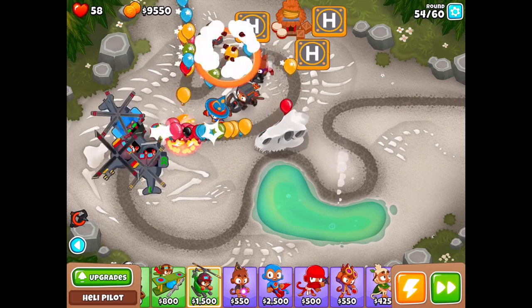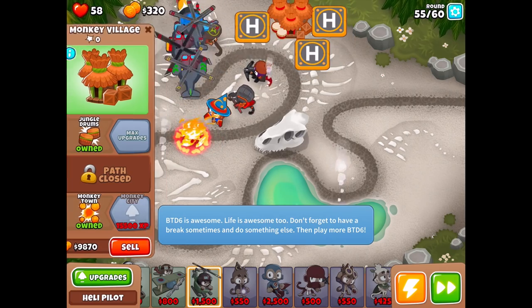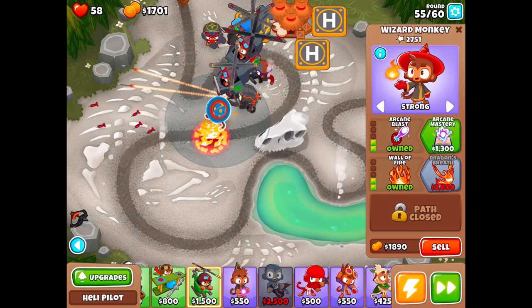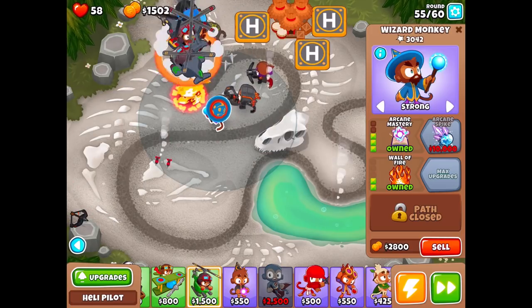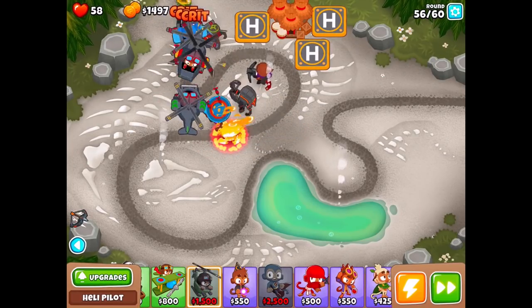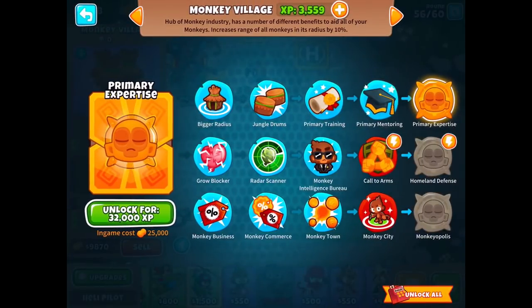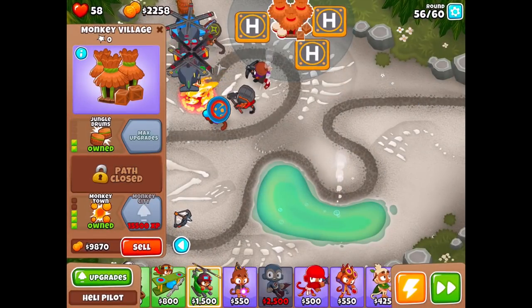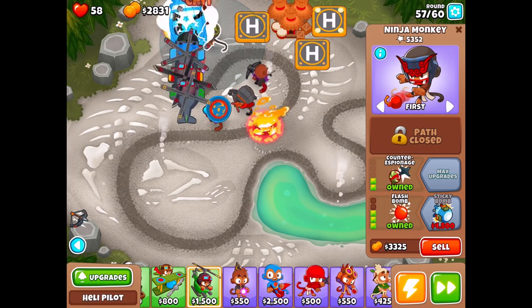A little bit more cash — boom! Now we're going to earn up money even faster. Should we do Arcane Mastery? I think so — much longer range which is always great. Arcane Spike is super expensive so I'll just get rid of the skull obstacle. We need 15,500 for the next big thing so that's a while out. We get some extra money from the village though, which is great. We can get 4,500 for this upgrade — should be able to do that pretty quickly.